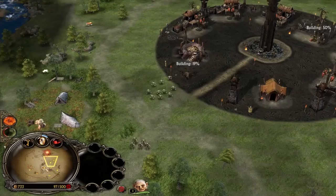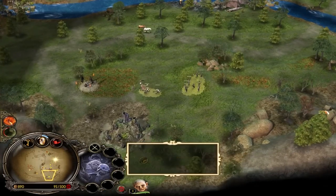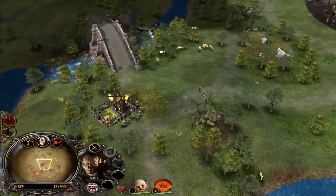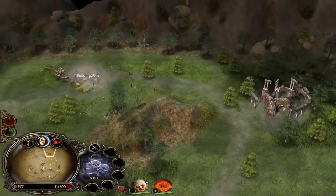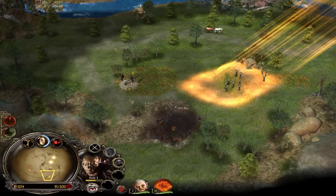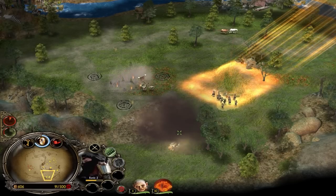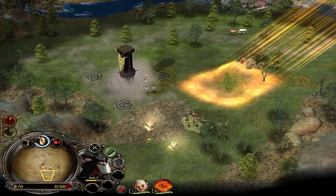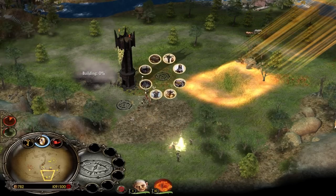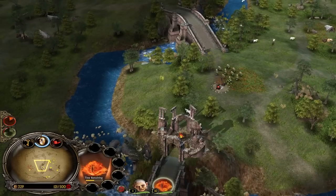If you want to demolish buildings in time, do not feed lots of power points, because this is a power point battle — it's a snowballing game. Power points are the main reason and the main focus in Battle for Middle Earth 1. The longer the game goes on, the more impactful the power points are going to be. When you are the one demolishing buildings in time, you will always win the power point battle. The player who doesn't will eventually end up feeding tens, 20, 30 power points to their opponent.